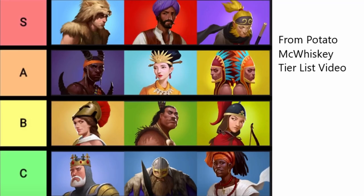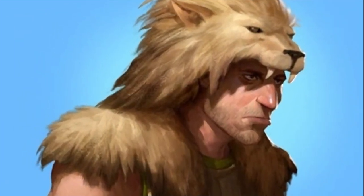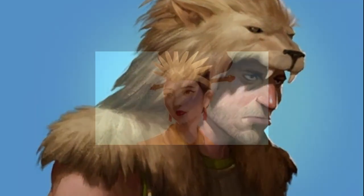Tier lists are obviously a very useful tool, but there are a couple things they can't account for: the point in the game that you're in — which is particularly important for your first hero summon — and the map layout of the particular game you are playing. In the playthrough example we're going to be showing, we have the option of picking from S-tier Hercules and A-tier Himiko.